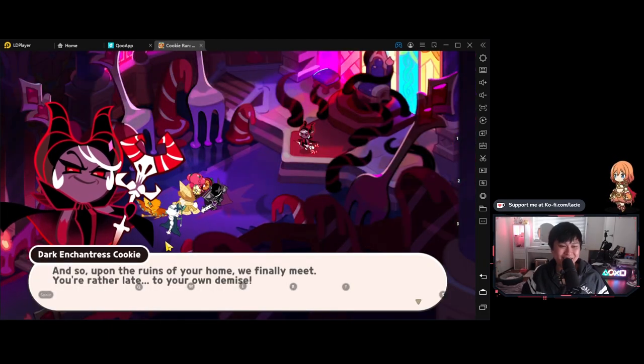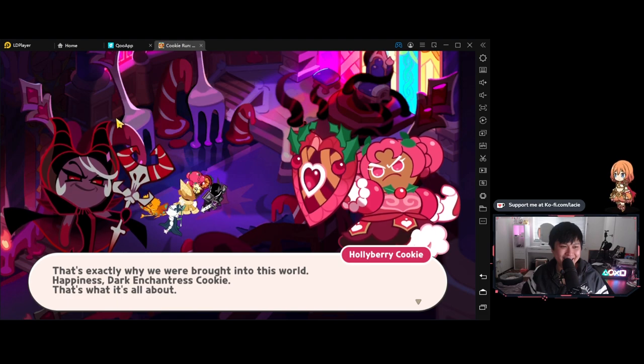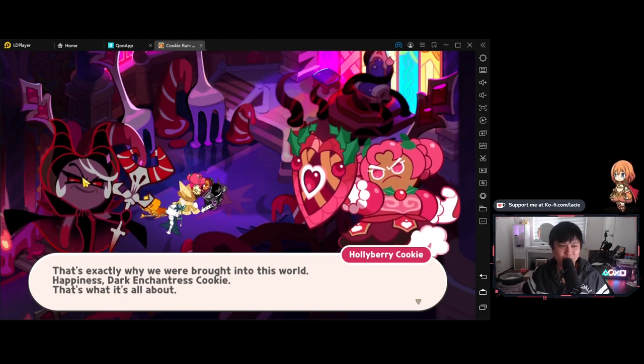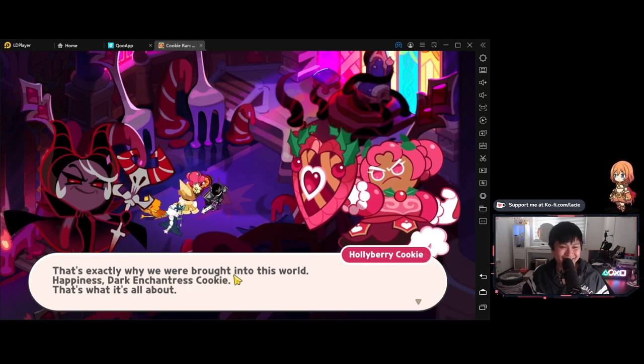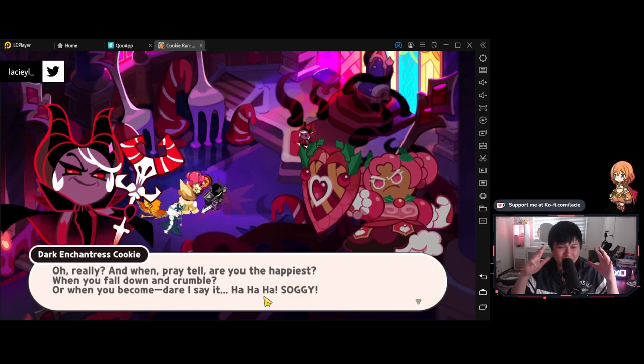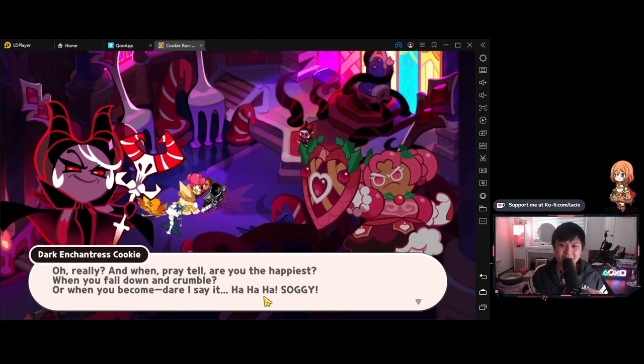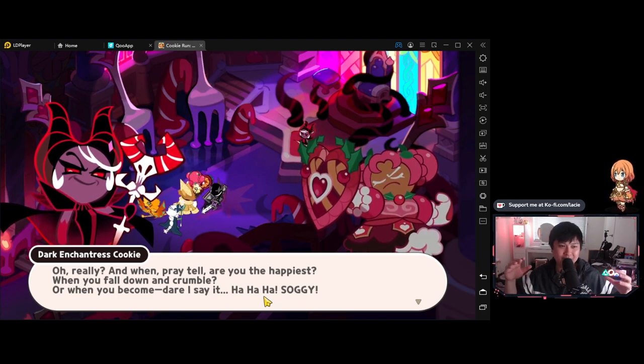Now we have a dark enchantress cookie. This game just got so philosophical — the dark enchantress cookie was like, 'Do you guys know why we were created? Why we cookies were created?' And now a Holly Berry cookie is like, 'It's because of happiness — that's what it's all about.' And when you fall down and crumble, or when you become — dare I say it — soggy. This is really great because it just opens up to all sorts of puns and jokes that are within the realms of cookies.